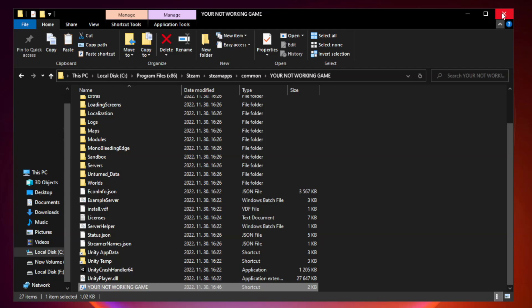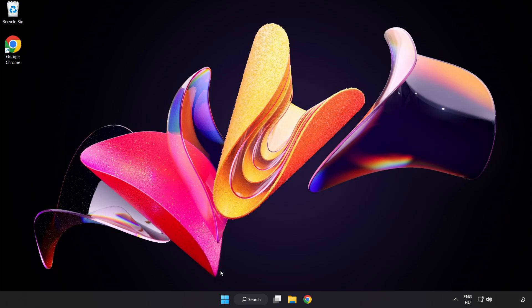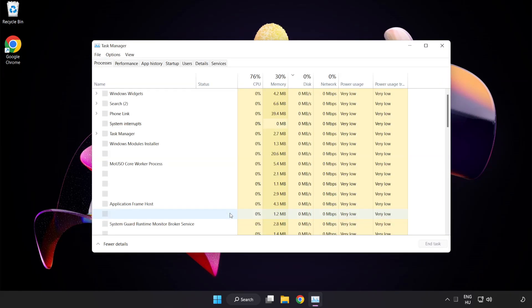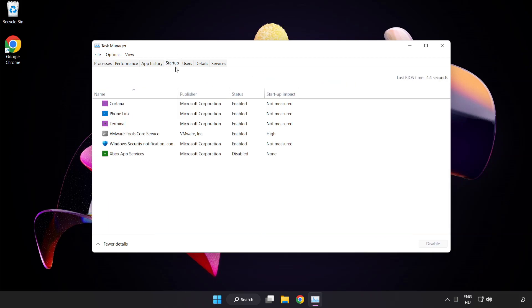Close the window and try to play the game. If that didn't work, right-click the Start Menu and open Task Manager. Click Startup and disable unused applications. Close the window.